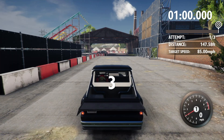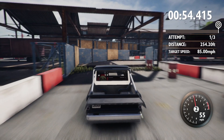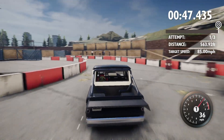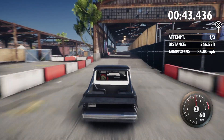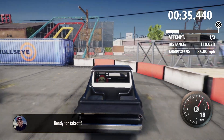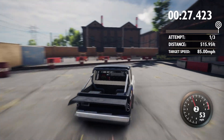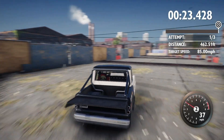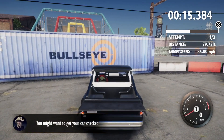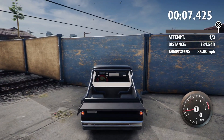All right, bullseye challenge — train lot, ramps and barrels. Target speed is 85 miles per hour. Oopsies. I hate the barrels so much. 30 seconds to get there. Oh Jesus, I wasn't even prepared — we're not gonna make it. Let's restart.